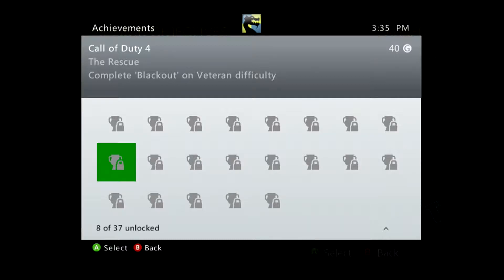Hello everyone and welcome back. This is SpawnedEye3000 and we're doing another achievement for the Achievement Guide to Call of Duty 4. This is going to be a 40 gamerscore. It's called The Rescue. All we have to do is complete Blackout on Veteran Difficulty. This is going to be found under Act 1 — it's going to be the first mission, Blackout.